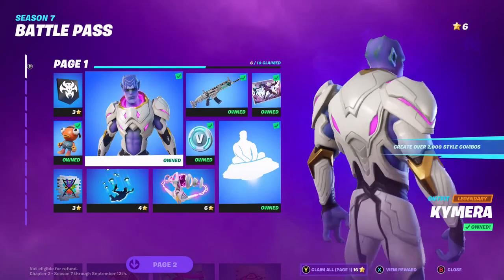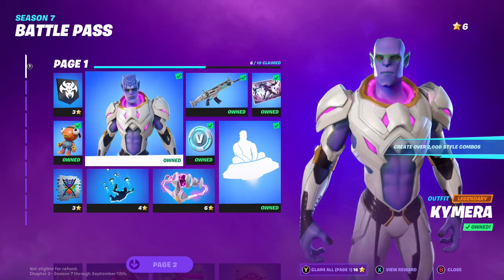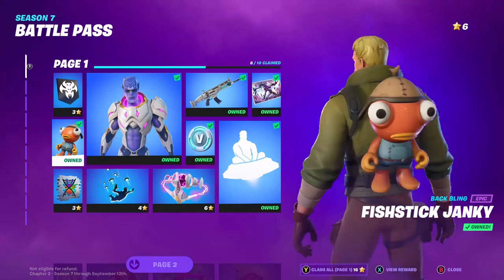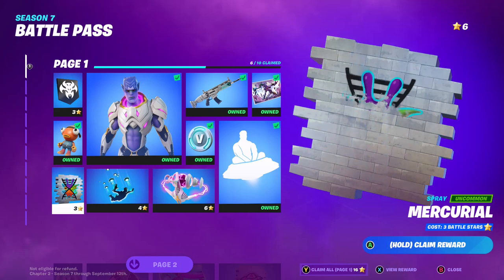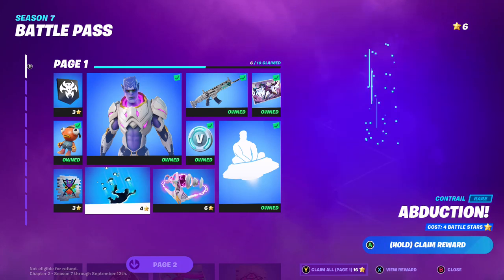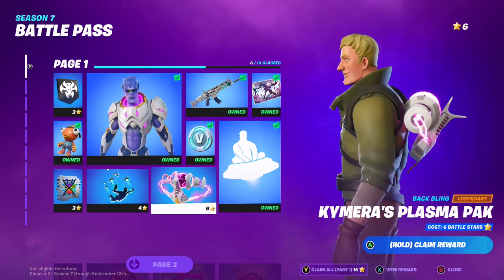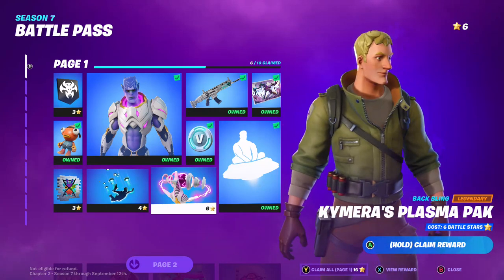Let's start with the T1 Skin — kind of cool, whatever. Then we've got a wrap called the Pulse Phase. Got Fish Ticks Janky, kind of cute. Got a Banner Icon. Got a spray for this dude called Abduction, Lil Alien Control. And then Chimera's Plasma Pack backbling.